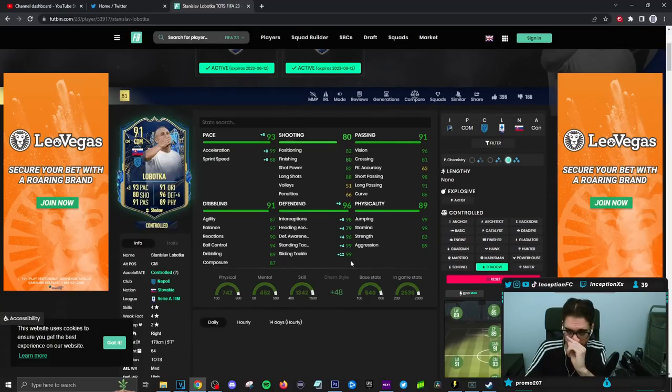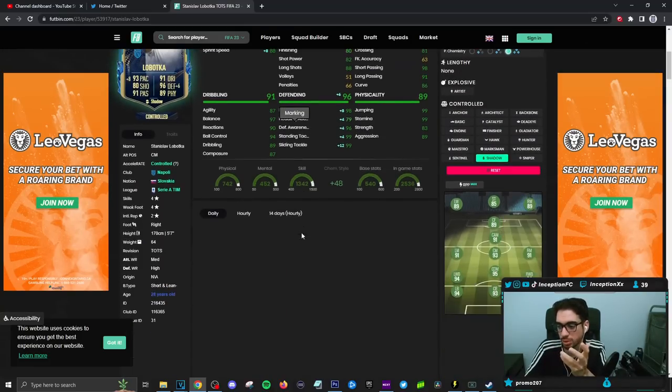Defense is gonna be in a fantastic area, and the main thing here is obviously the fact that he's five-foot-seven, short and lean minus, so it kind of makes you want to use him on a stay-back, cover-center role in a 4-3-2-1, being played over on the right-hand side as much as possible.